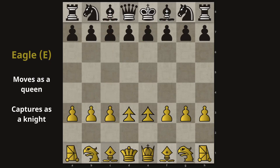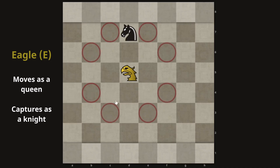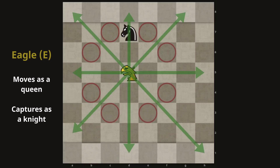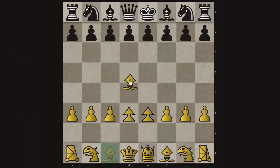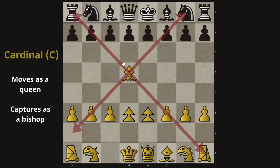The next piece is the eagle — it's the equivalent of the knight, so it also attacks just like a knight, and of course moves like a queen. The next piece is the cardinal, and it attacks like a bishop. Because it also has queen movement, it can move without attacking like a rook on top of that.